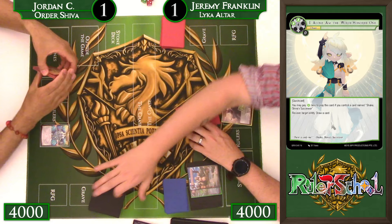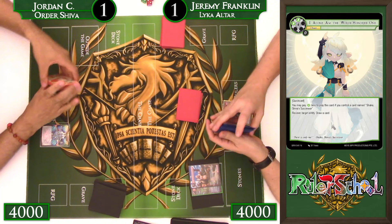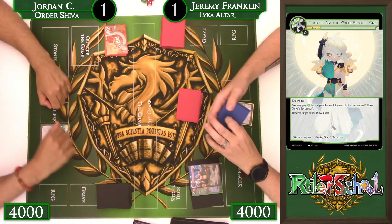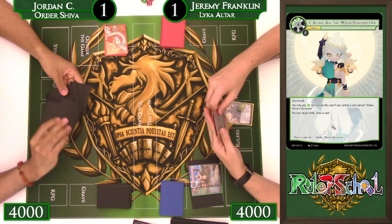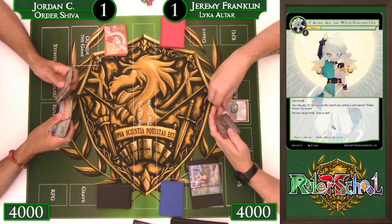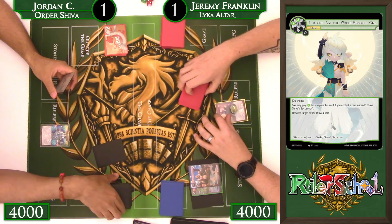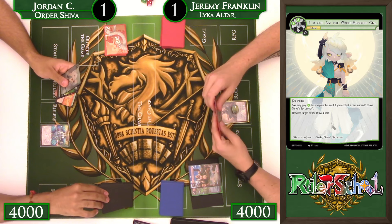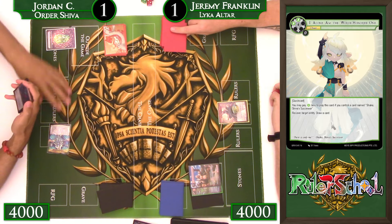Going into Game 3. We're trying to take the coin, hoping to see a green source early for Replicant Shiva, remembering how cards actually work, and saving all spot removal for whichever of Agni or Rudra gets ordered — that's the biggest piece. Neither has Pierce, so we can block them indefinitely with the number of bodies this deck puts out easily, as long as we dodge Rig Veda. We just need to save our spots for the ordered elements. Jordan starts — looks like we might see a Rushing Dinosaur in that opening aggression.